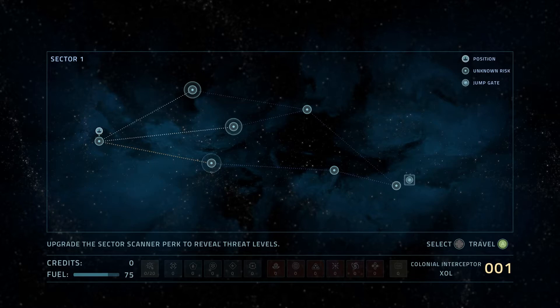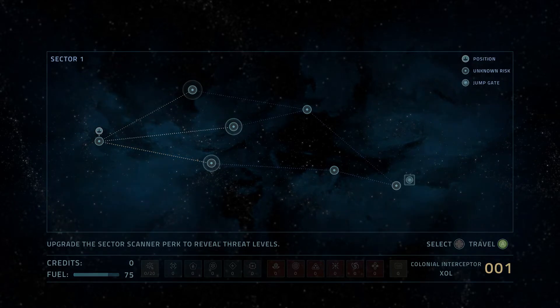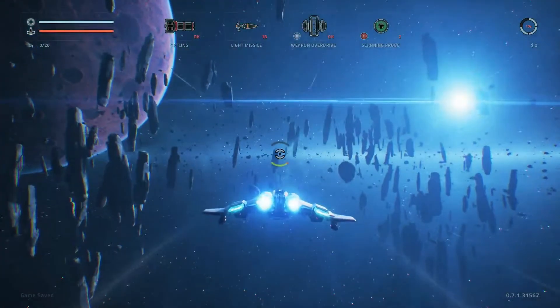The map seems pretty dull right now — it's a bunch of unknown risk points leading to a jump gate. Eventually you'll upgrade your sensors and you'll know, like, oh that's a red spot, I don't want to go there. But for now I'm choosing blind. I'll just go along the upper path.